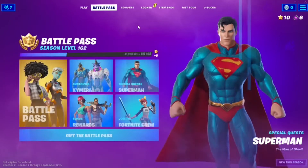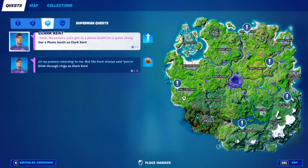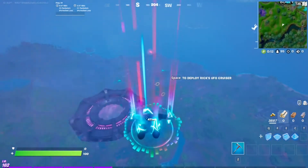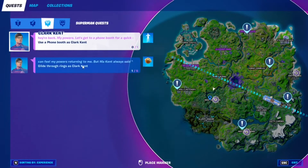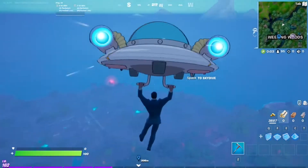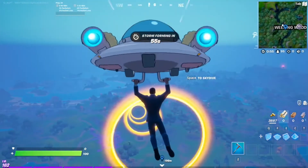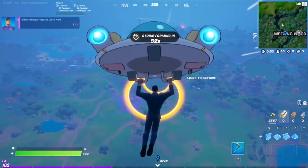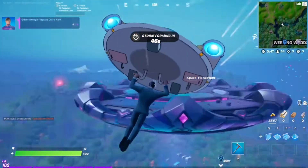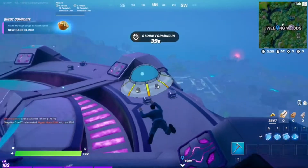Now to unlock Superman, we just have to get into a phone booth and that's it. I'll do these two challenges in one game — I think it's possible. Phone booth locations include Misty Meadows. I'm going to attempt to do the last two challenges in this game: fly through rings as Clark Kent, and then use a phone booth as Clark Kent. Here are the rings — they spawn right above Weeping Woods and you have to be wearing the Clark Kent skin. Just gonna fly through them. Almost missed that one, but it still counted. That's the first challenge done.